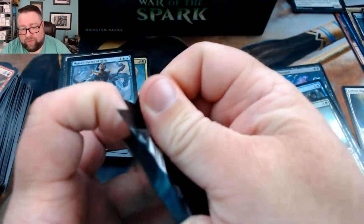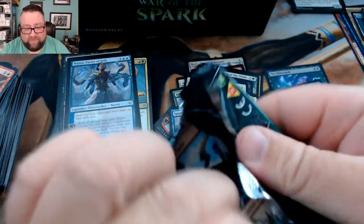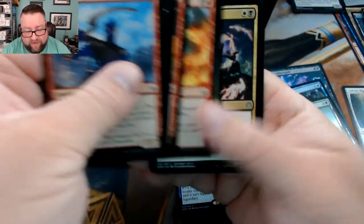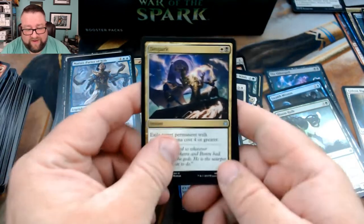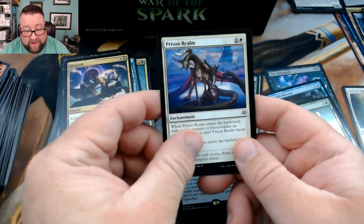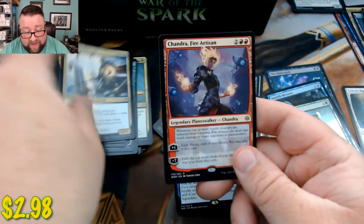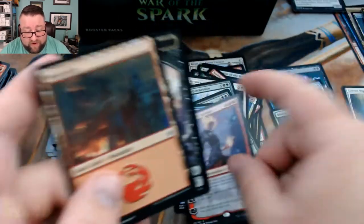I'd say we're a little over halfway through the box so far, and we're at 12 minutes — not too shabby. We got a Despark, a Prison Realm, Elite Guardian Mage, and then we got a Chandra, Fire Artisan.